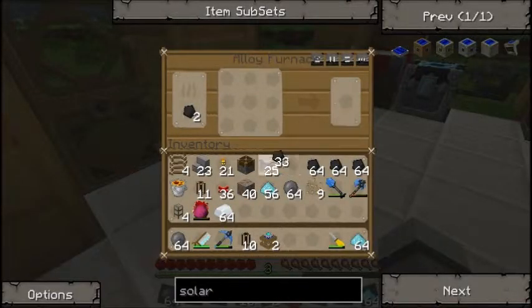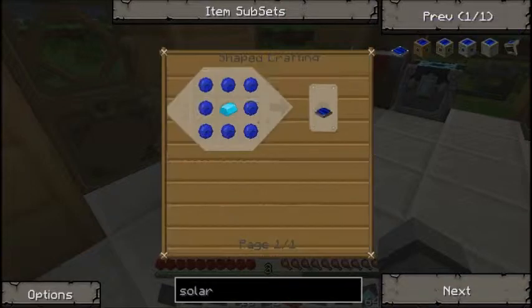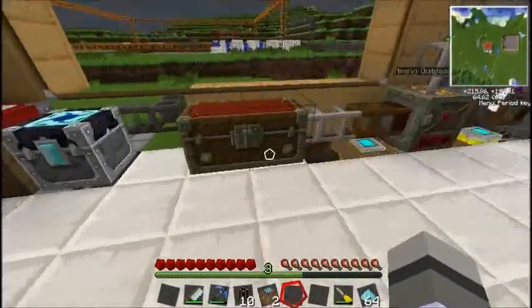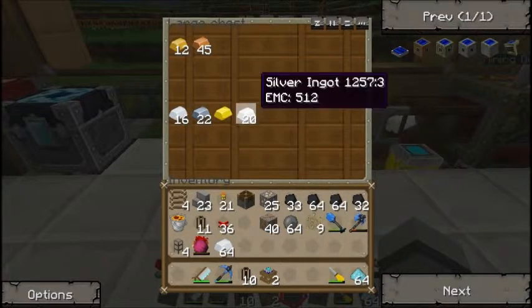We already have a bit of coal in there but we'll put just a little bit more in, and then some nickelite, and we'll start getting these wafers. We also need blue electric alloy ingots. Silver — we'll only need about ten of them.